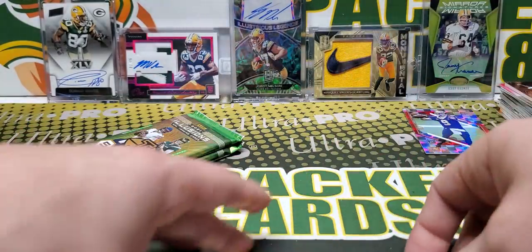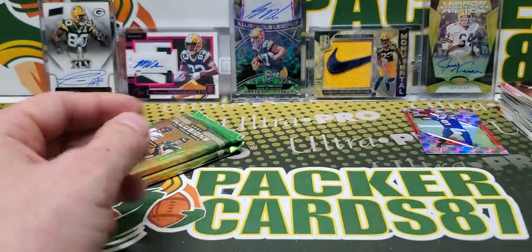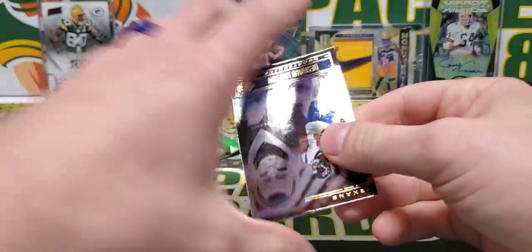Shining Stars Zach Wilson, base, base. Pack 4 of this — dang, this has been really good. Mac Jones rookie.